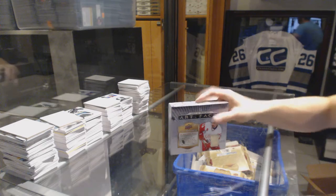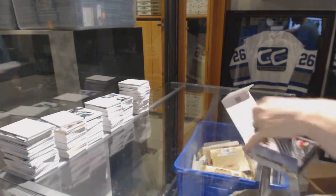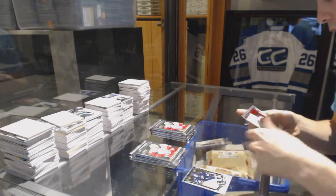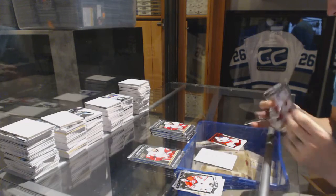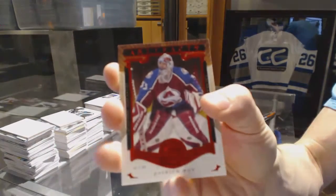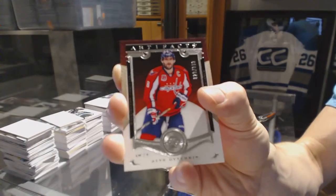All right, here we go — the Hammer 66 is box 1516 Artifacts. We've got a Ruby number 2 out of 399 Rick Nash, Ruby number 2 out of 399 Patrick, and a Star number 2 out of 999 Alex Ovechkin.